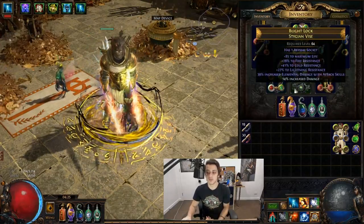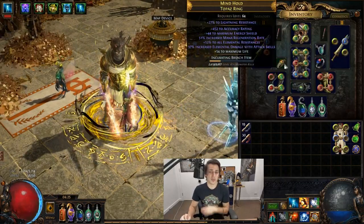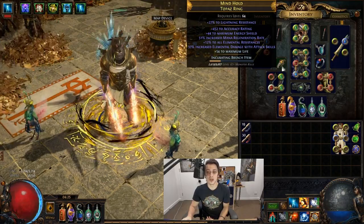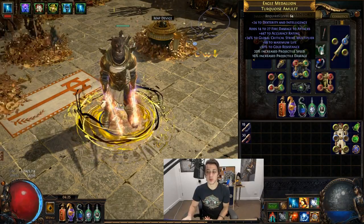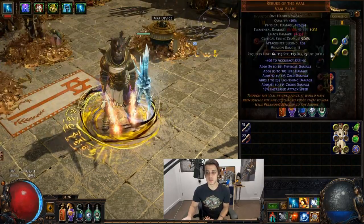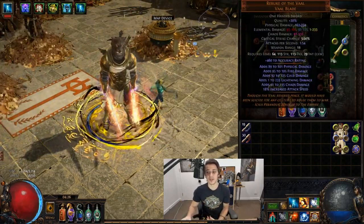The rest of the gear is basically life, triple res, some elemental damage. You're trying to get accuracy up to 400-plus on the items you can get it on — so here with some WED, here with some WED again, here with some crit multi, and then I went projectile speed but might recraft that for minus mana cost instead. And the swords themselves have a pile of accuracy too.